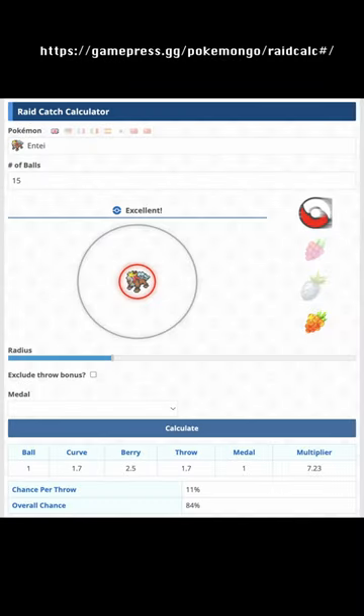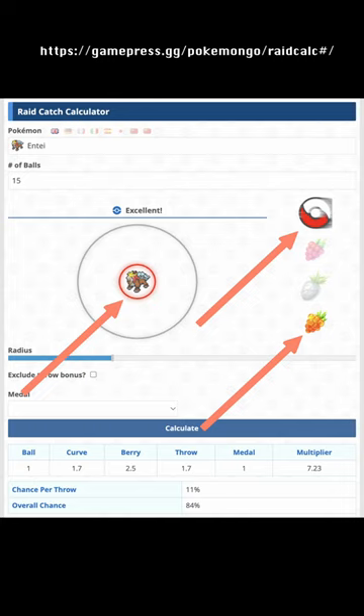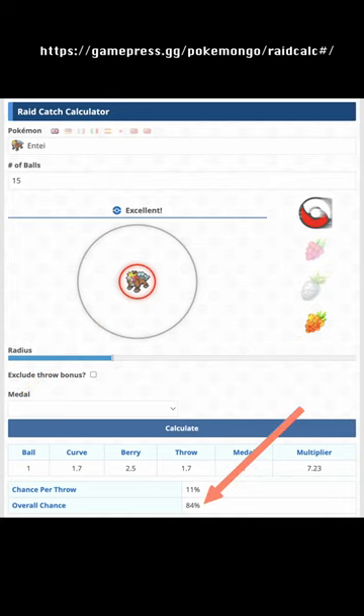According to this raid catch calculator, if you have 15 Pokéballs and make an excellent curveball throw with a Golden Raspberry every time, you will have at least an 84% chance of catching Shadow Entei, which has the same catch rate as Entei. In other words, about 1 in 6 will flee.